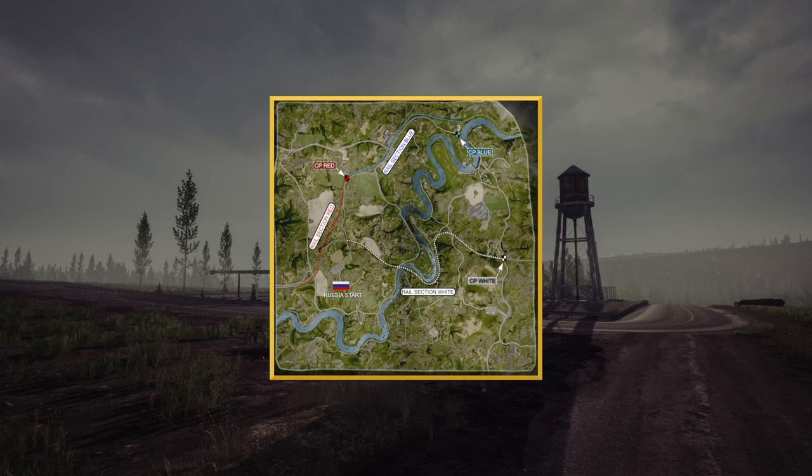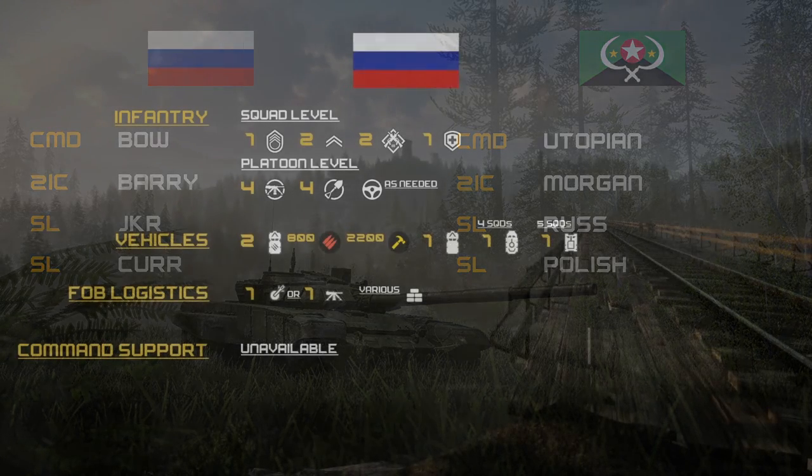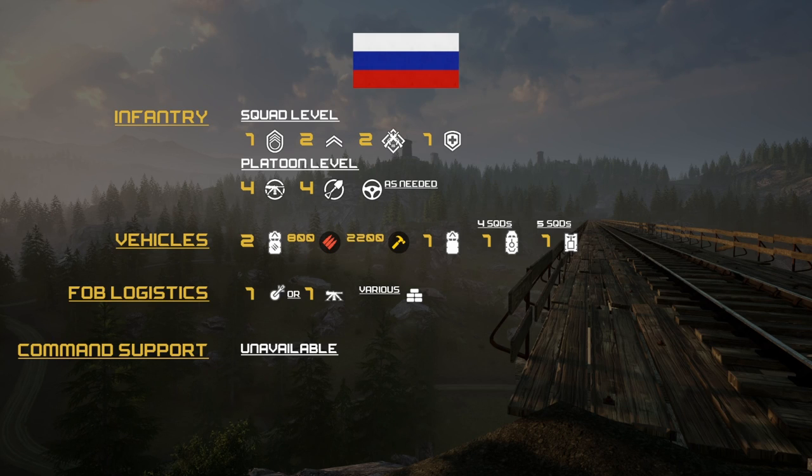It's real easy, real quick - not too difficult. For command on round one, we have Bow in command on the Russian side, with Barry as 2IC and the rest of the SSLs being JKR and Kerr. Over on the militia side, we got Utopian in command, 2IC is Captain Morgan, SSLs are TJ, Rush, and Polish. Loadouts for tonight on the Russian side: one SL, two FTLs, two ARs, one medic. At platoon level, one MG, four engineers, crewmen as needed. Vehicles: one logi truck with 800 ammo and 2200 build, and one transport truck.